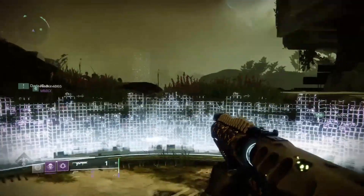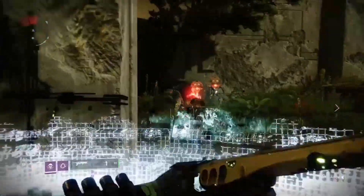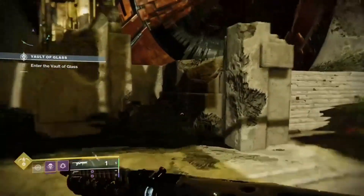While you are defending these plates, vex cyclopses will appear along with void shielded minotaurs and other vex enemies. Once you have defended the sync plates and built your spire, it will activate and open the Vault of Glass.